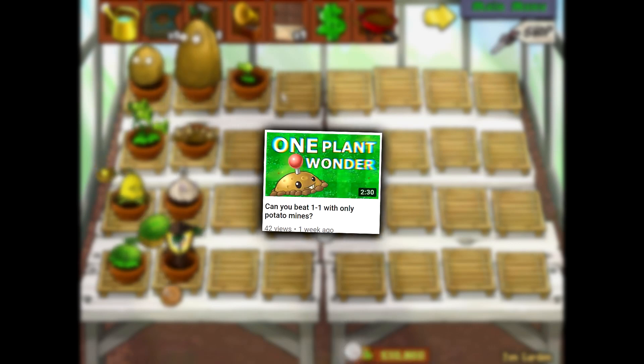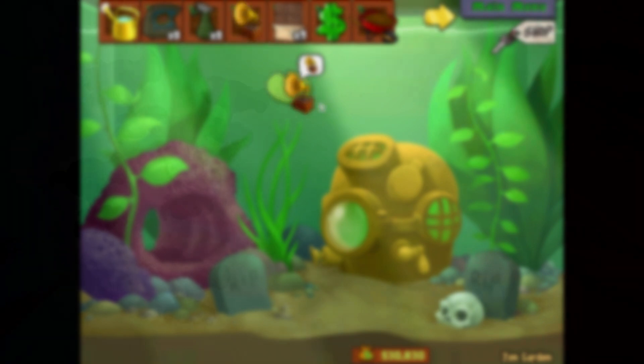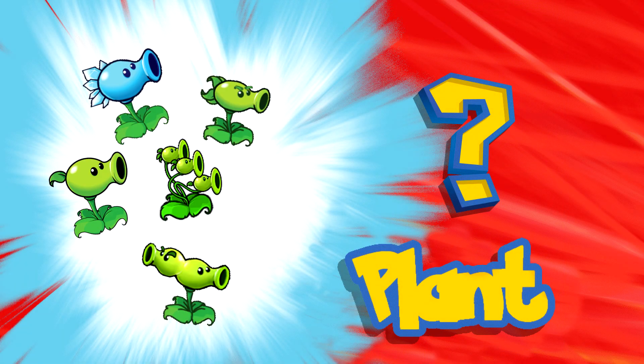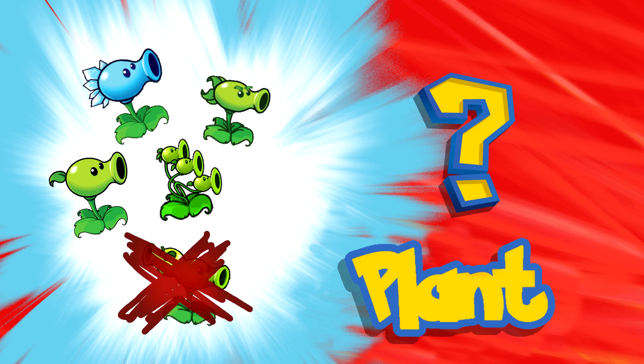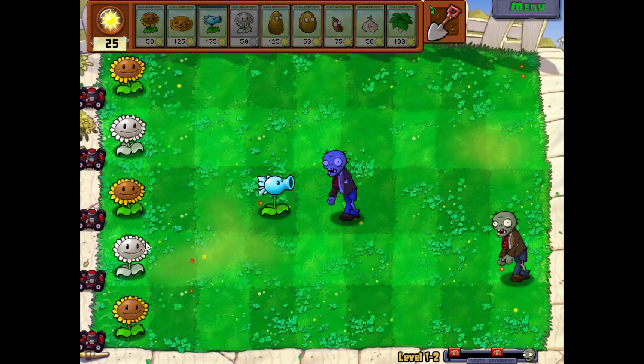I figured because I jumped straight into the fire with the first episode of this series, I should do it more in moderation. I decided to go with arguably the easiest of all the plants to solo: the pea shooters. Excluding the split pea because I might as well use it when it's actually useful. These were actually way harder than — just kidding, they were really easy.